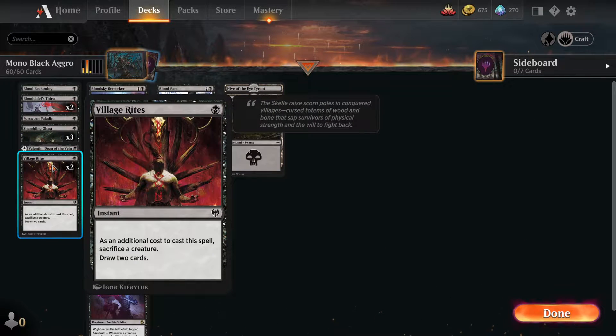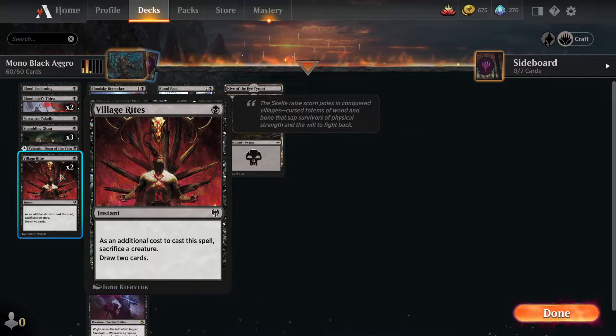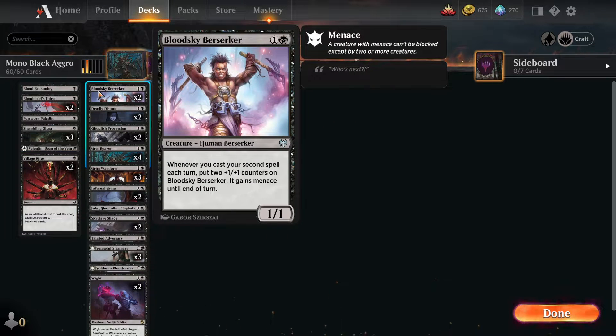Village Rites - a couple copies. A lot of people are going to remove our creatures, so we might as well turn those into cards. Blood Sky Berserker is surprisingly effective - it can get menace and get pumped up pretty easily because we're usually casting a couple spells. Even just playing Shambling Ghast and Village Rites gives you two spells immediately, so you play Blood Sky Berserker with another creature on the field and immediately get it pumped up by two.